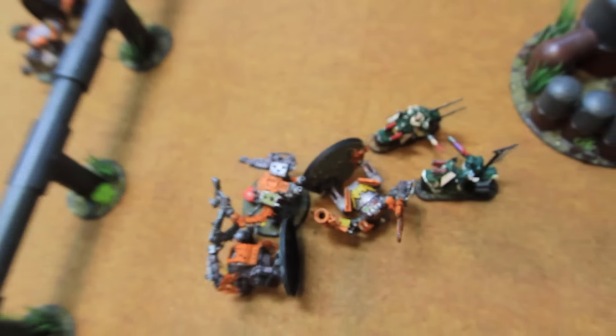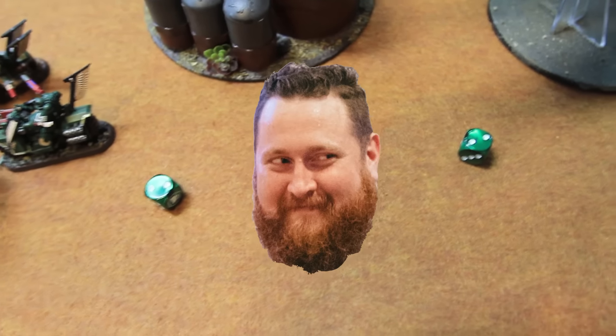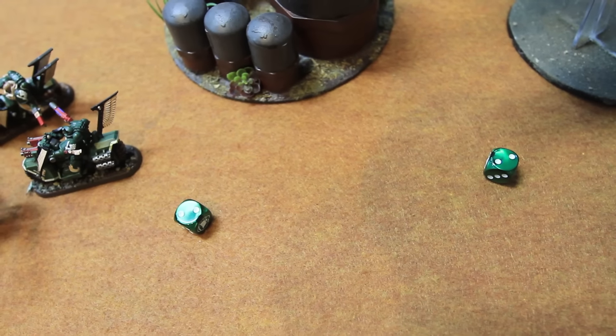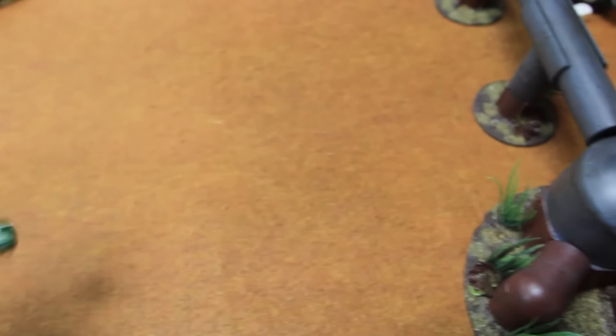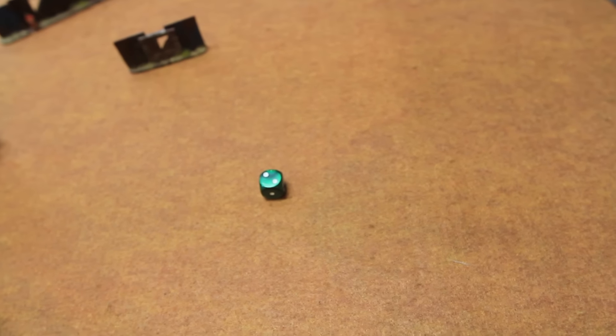The bikes fire at the immobilized Killakan: crack grenades and rapid-firing plasma hitting on threes — just the plasma hits, glancing on threes due to rear armor. Result: the Killakan is destroyed. Sniper scouts fire at the Daka Jet — three shots hitting on sixes, one hit, glancing on a six — just misses a kill. That is the shooting phase for Dark Angels turn three. Not charging into the Killakans. We'll come back with the fight phase.